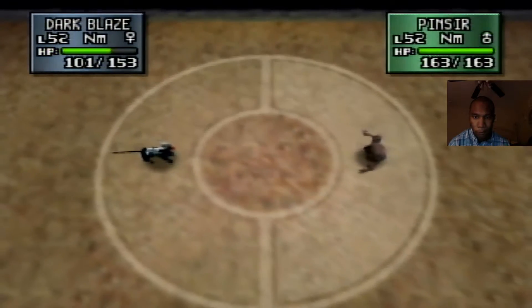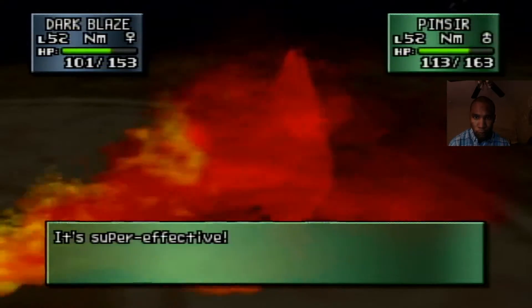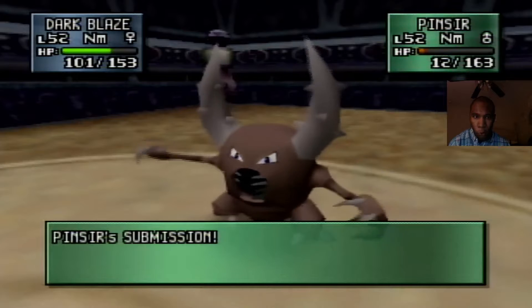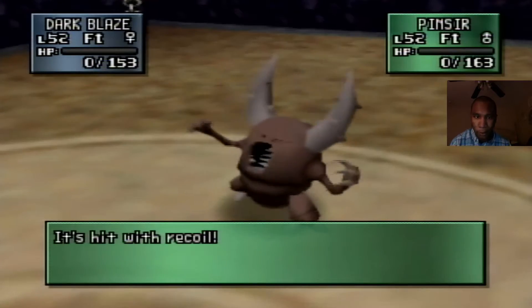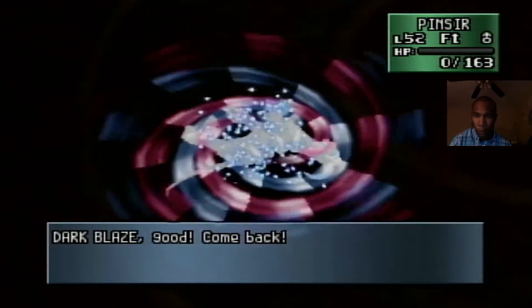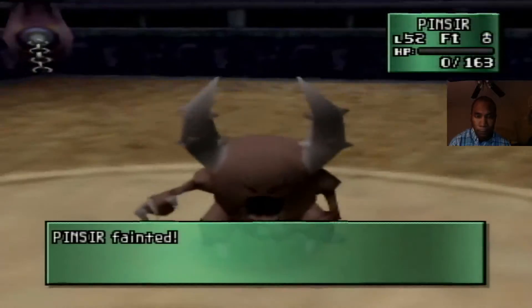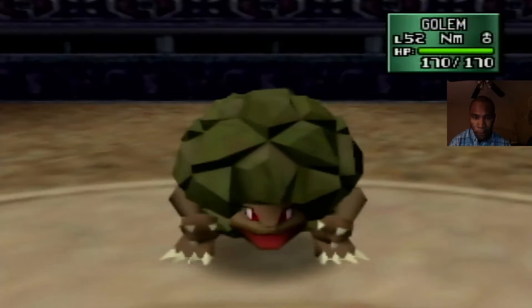Let's go for Flamethrower. Oh — Submission! He took my Houndoom out. I was afraid he would have Submission. If he sends Fortress in, this could be a problem. Yeah, double KO on that one. Let's go for Big Jaw — we might still be able to deal with Fortress if he has it. Oh, he's got Golem, and he might send an Onix next.